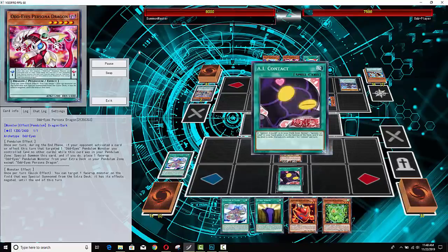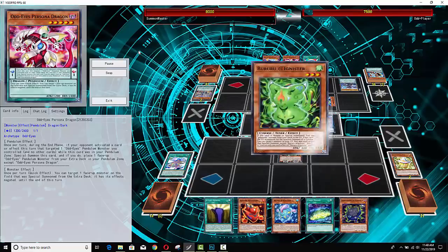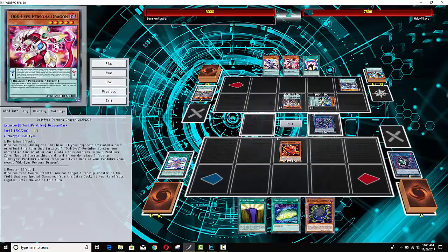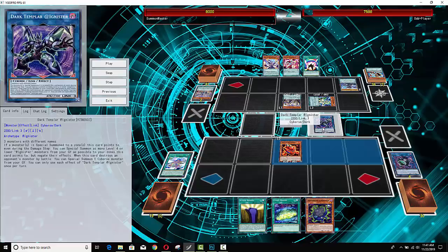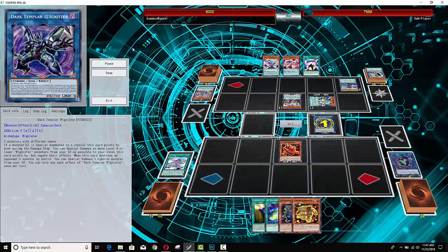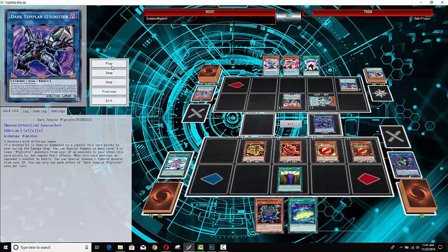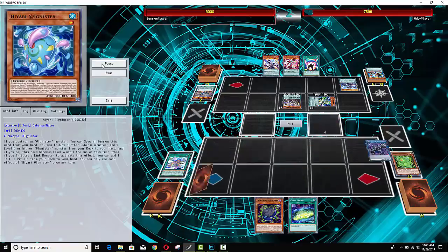Ignister Island is played, which is pretty much the key card for Ignisters when it comes to spells and traps. Obviously they need to go for Dark Templar — there it is. If Dark Templar got interrupted right here, I feel like he'd be in such good position, but he didn't go for that negation. He is going to get a bunch of monsters on board and we might be looking at the Arrival Cyberse at Ignister, because he definitely has a lot of cards. Just that easy — six materials on board. He's going to throw them all to the graveyard and summon the Arrival.